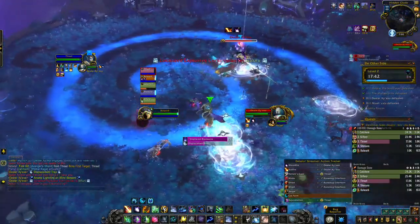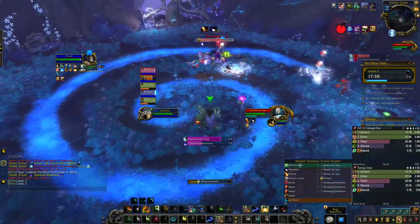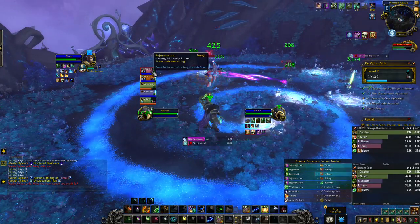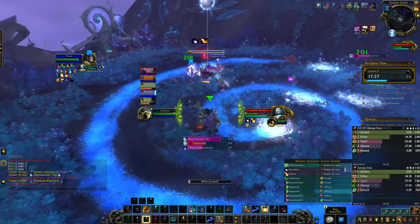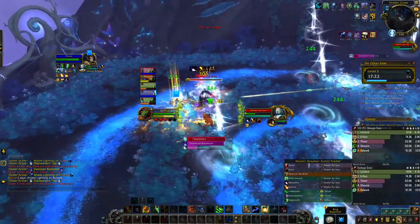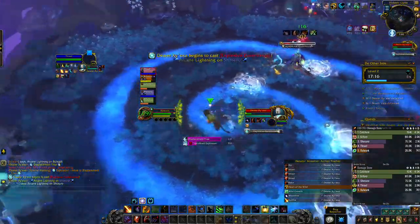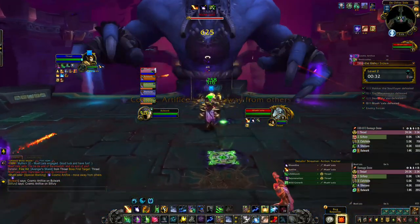Now let's hop into Dealer Zyexa. Throughout the encounter she's going to cast a bomb on an individual player — make sure you're hopping in the swirly so that it knocks you in the air and explodes above your party. She's also going to cast Blast Wave on the tank, so make sure you're not standing behind them. At some point she'll use Explosive Contrivance, which does damage to everybody, so the whole party should run and jump in the swirly at the last second so no one takes damage.